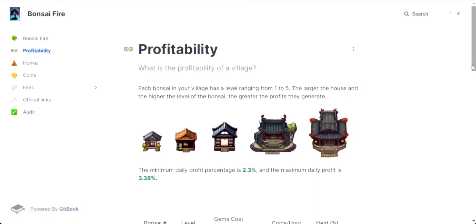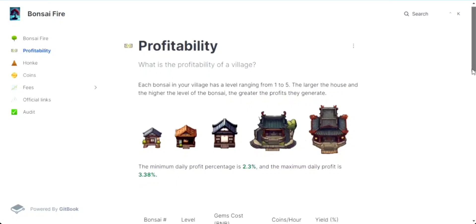To unlock the secrets to maximizing profitability in your bonsai village, you need to understand the levels and sizes that drive those profits. Each bonsai in your village is like a little worker — their level and your house size determine just how productive they can be. A higher-level bonsai means bigger returns, and a larger house means more room for those profits to grow. Even the lowest tier can still bring in a solid 2.3% daily profit, while the right combination of high-level bonsais and an expansive house could yield a whopping 3.38% daily profit.